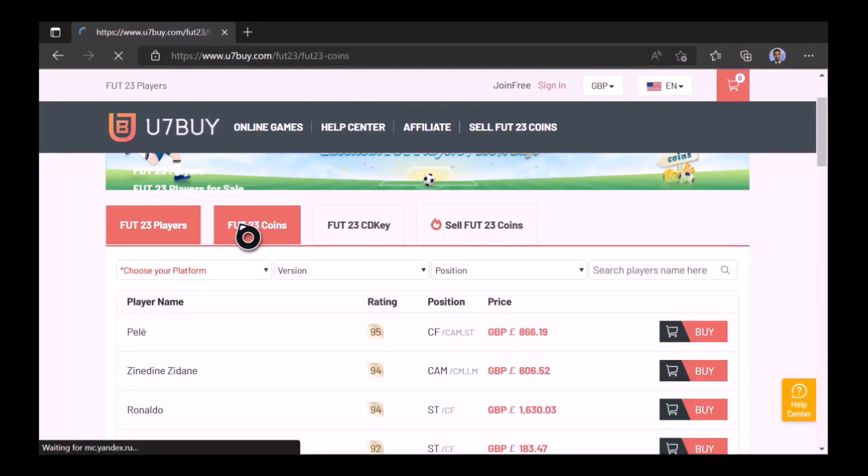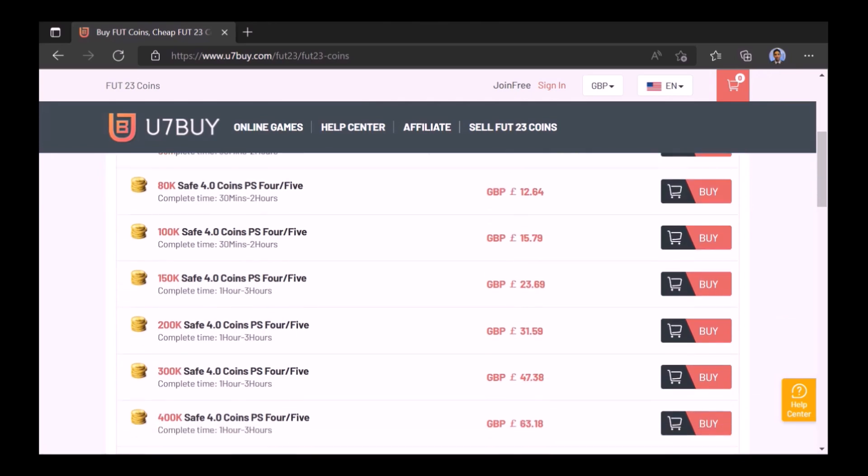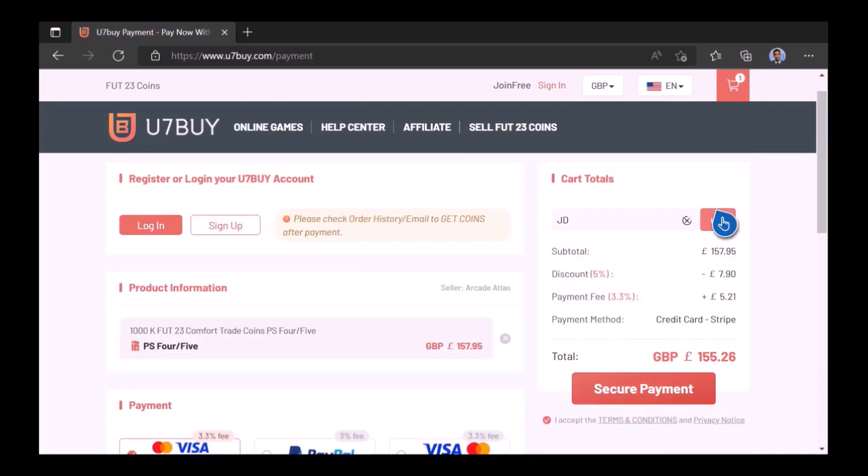Ladies and gentlemen, want to use icons like me? Check out Use7 - select the coins you need and type in JD for a cheeky five percent off. Link in the description.